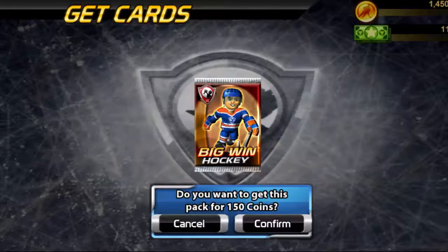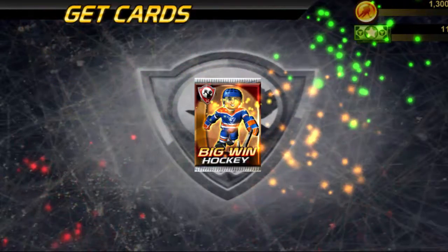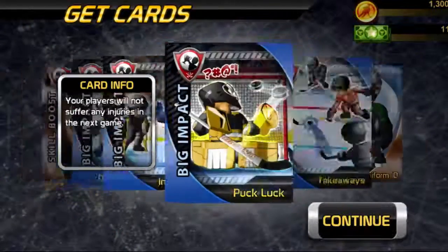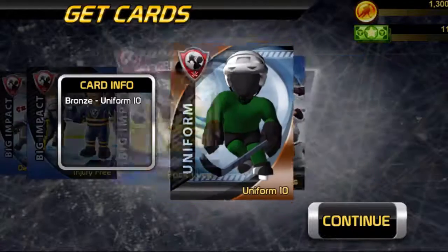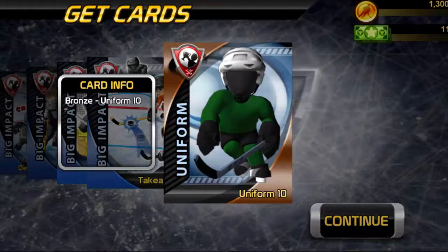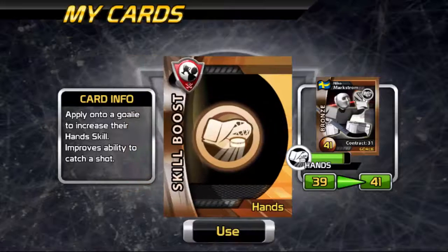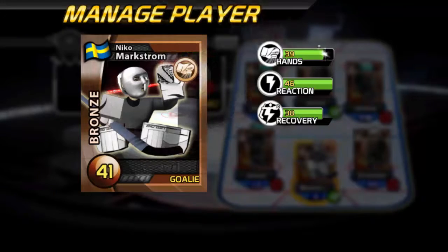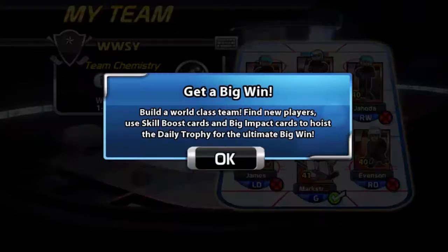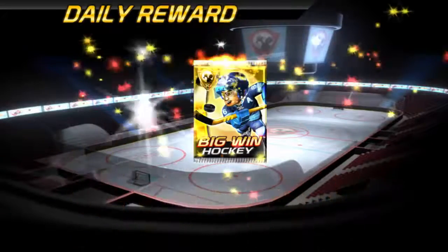We didn't earn a free pack — we'd still have to pay for it. But here's our first official pack opening. We didn't get any players but we got some Big Win cards — a skill boost for a goaltender and a new uniform. Not bad. We'll put the skill boost card on our goaltender.